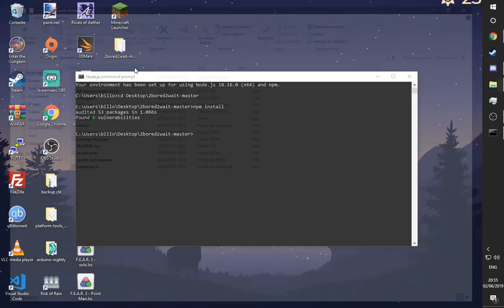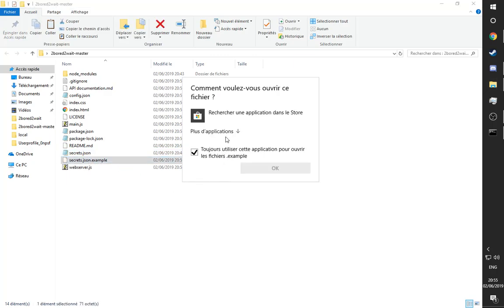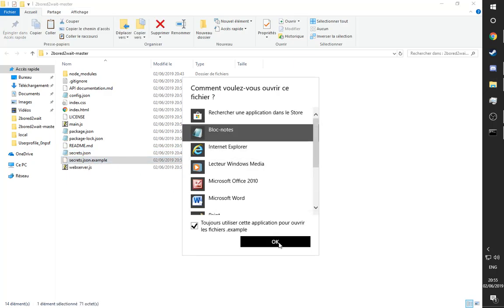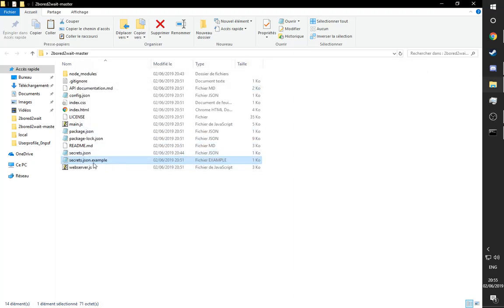Then go into wherever you extracted it, and you will see a file called secrets.json.example and a file called secrets.json. In secrets.json.example, you should fill out your Minecraft email address and password, and then rename the file as secrets.json. I'm not going to open this because there's currently my password in it, but this is what you should do.